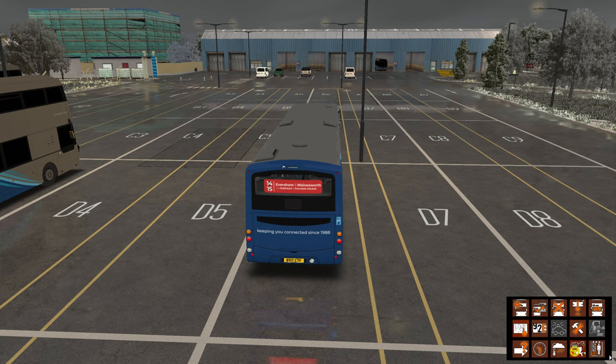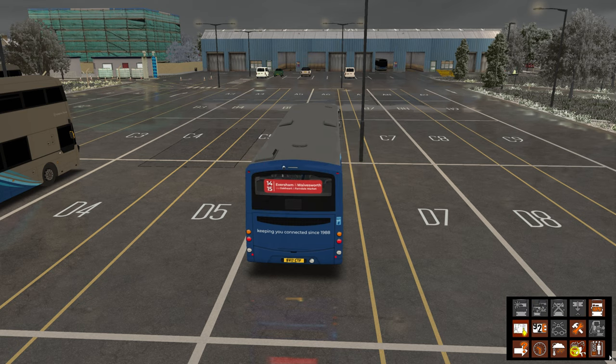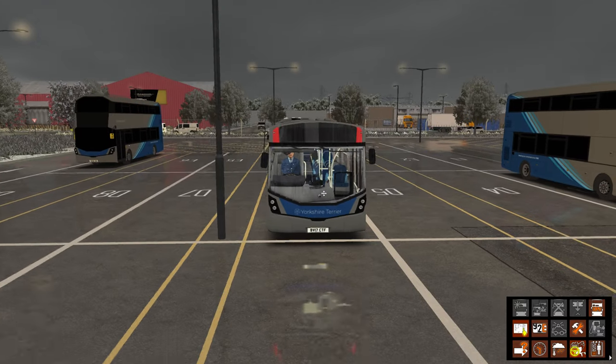I'm going to try and do a route today. I don't really know what I'm doing so I'm kind of just making this up as I go along. I tried to do route 17 and I couldn't find it at all. That's at Wavesworth stand E and it finishes at Eversham stand 2. Current time is 12:44 so I've got a little bit of time to get there. Type in 24 and I think that's what we're after. Let's start the bus up.